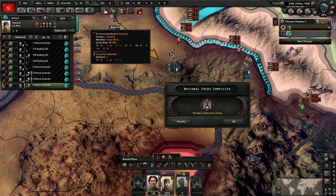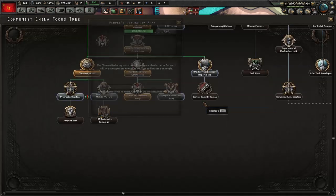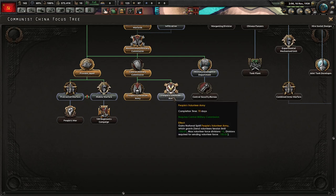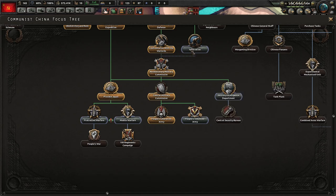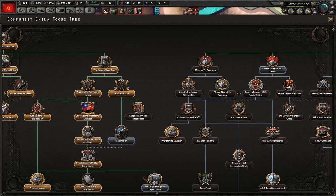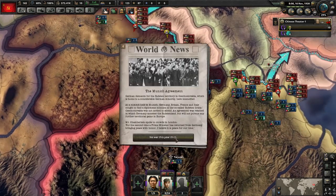Let's go and bring this division over here to help out since they're definitely beating us in those two provinces. We got the People's Liberation Army, so that's really useful — it got rid of that national spirit which was pretty bad overall. The volunteer army doesn't help us at all, so no reason to go for that. I suppose we're going to go after the infiltration next so that we have something to use our political power for.